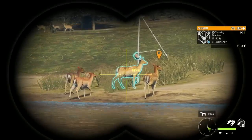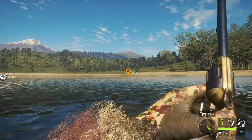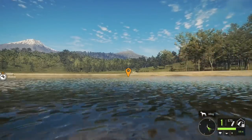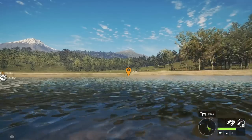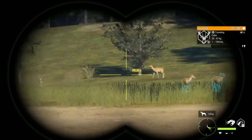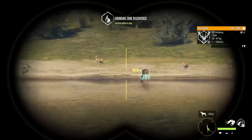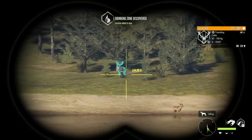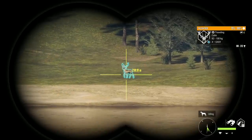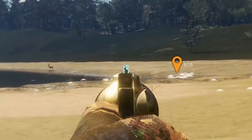Now we're going to try out the 45 Rolston. Look at this variation — doesn't that look beautiful? I want to show you the holstering animation when swapping to a different weapon. These fallow know I'm here somehow. I'm trying to sneak up on them. That is the one thing with all of these firearms — you do have to get up close. Let's see if we can get a shot on this one; we're zeroed to 75.